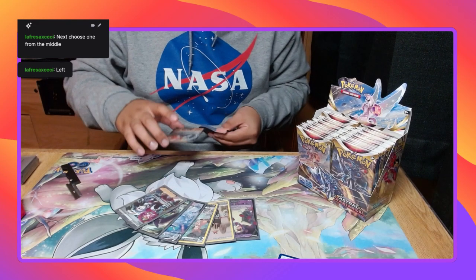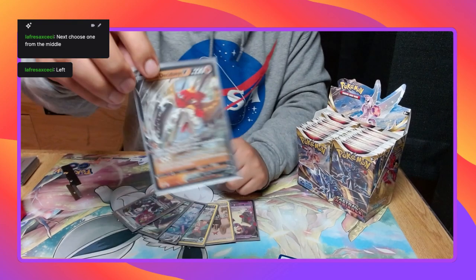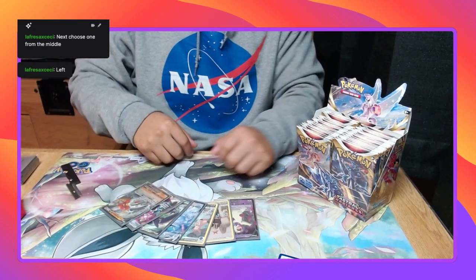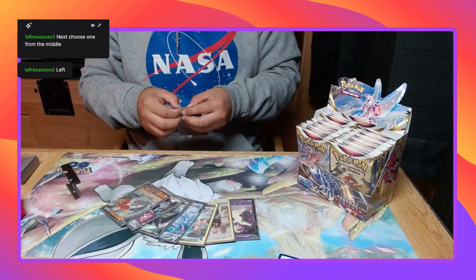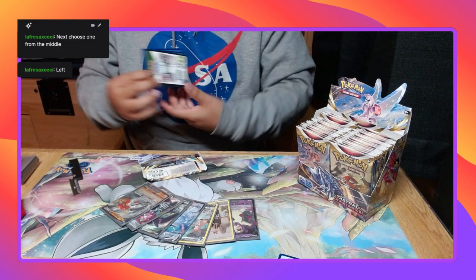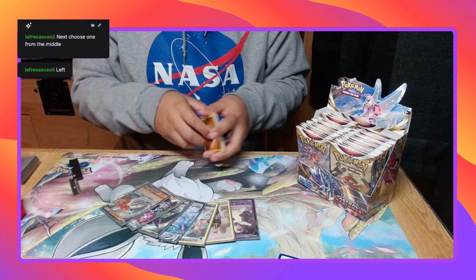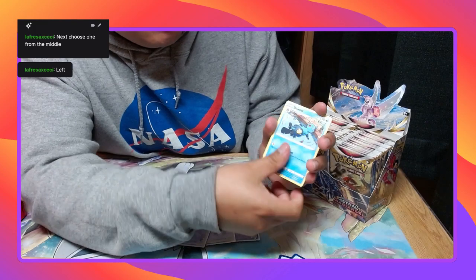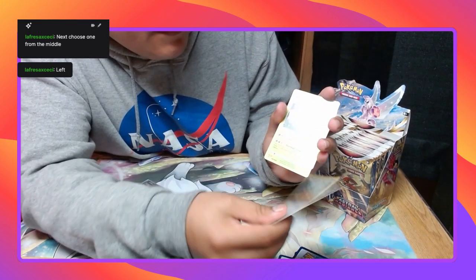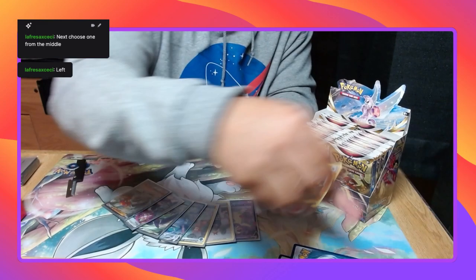We'll sleeve it up, let's release it. Fighting Energy, Wailord, Ghibli Village, Kulewa, Misdreavus, Barboach, Pawniard, Eevee, Birdacross, Reverse Hall, Piloswine, and Holographic Kleavor. Go, go, go.